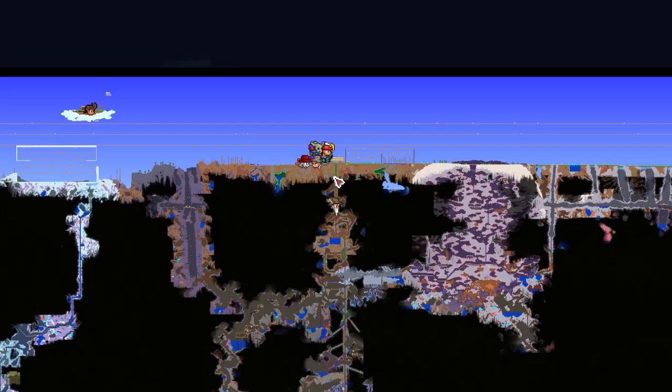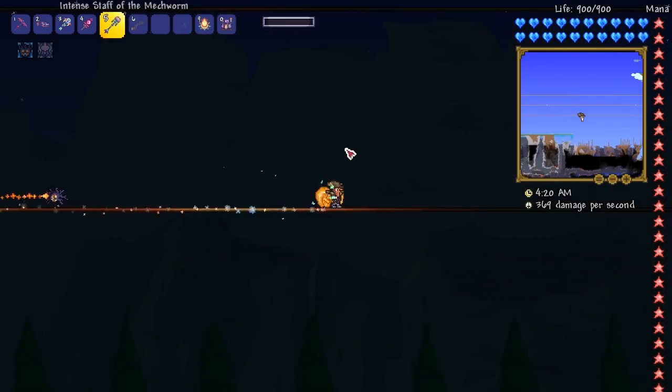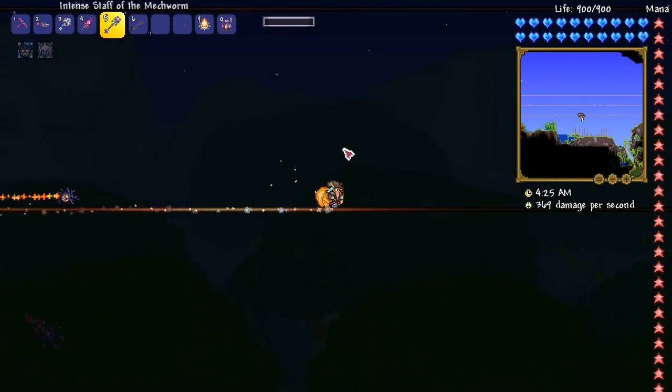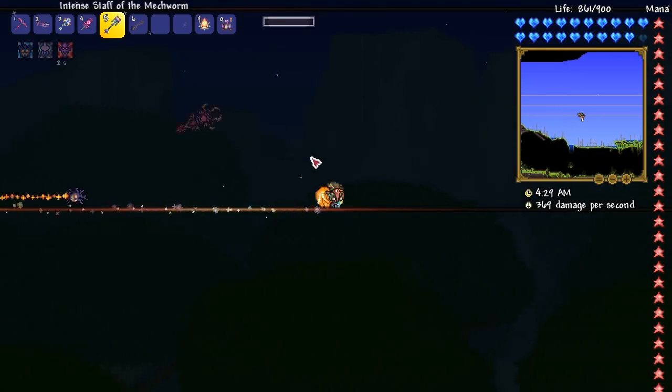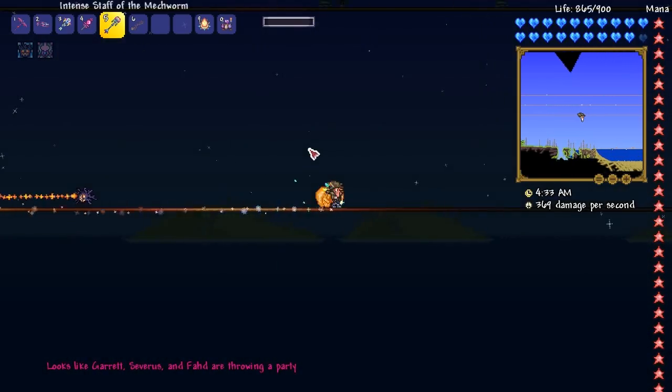I've got my Zerg Potion and we are off to go and do Duke Fishron. Turns out a Zerg Potion does not help you with truffles - it just took me a really long time to get one. But it'll be the last one we need for a while, so not too much to worry about.